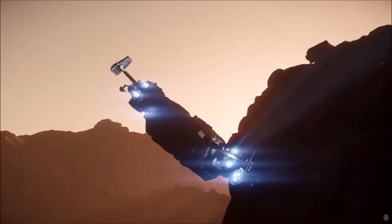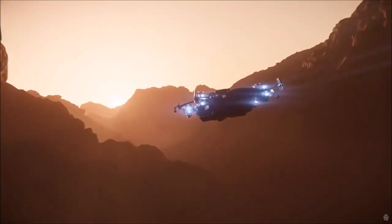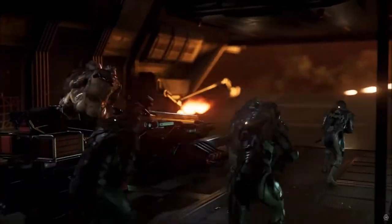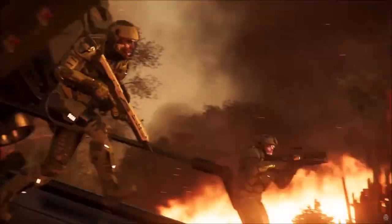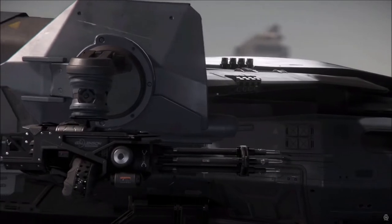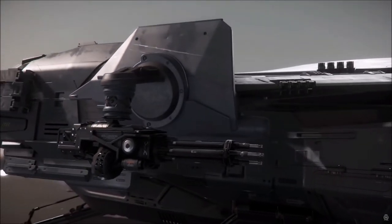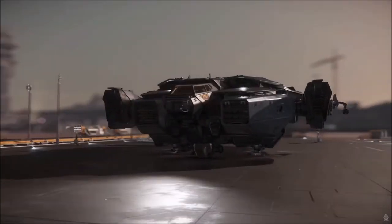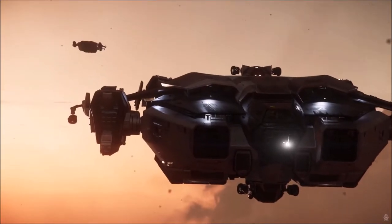The Valkyrie is a massive combat dropship that hints at really exciting gameplay — the idea of massed military combat operations from orbit to a planet's surface, landing in the face of hostile fire. It supports a maximum of 5 crew, 2 manned and 2 remote turrets, and 2 door guns for extra fun. It'll support 20 troops inside with a ground vehicle as well.